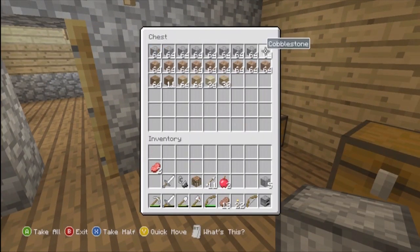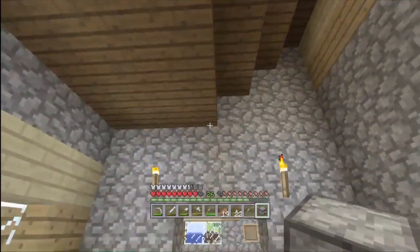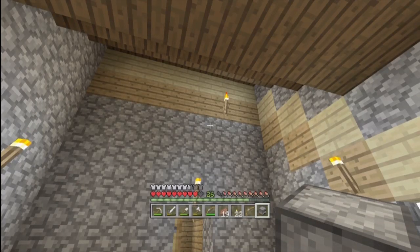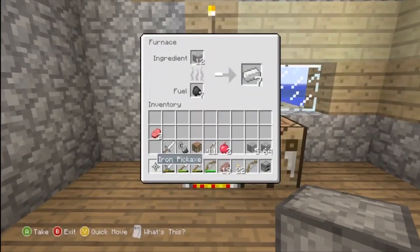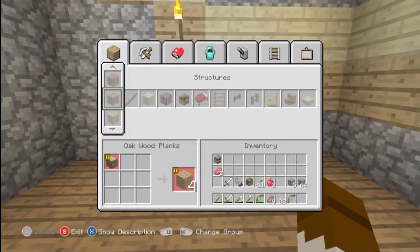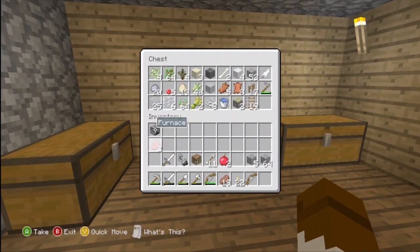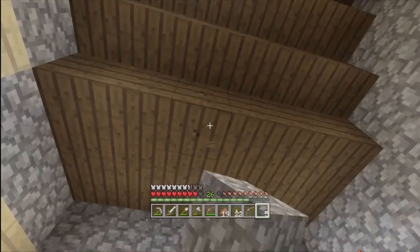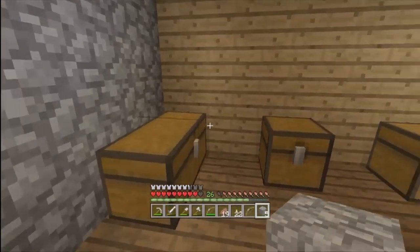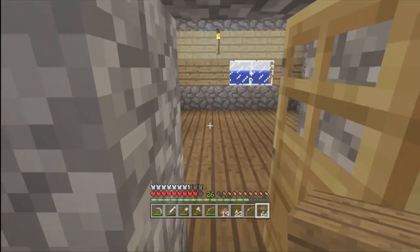I need cobblestone. Actually I can make it on the second floor — like I can make a crafting room on the second floor where I can put a lot of furnaces and maybe a few crafting tables. So where should I make the second floor out of? Dark wood, of course — if I still have it. I do have some dark wood left, pretty sure that's enough for the whole floor.